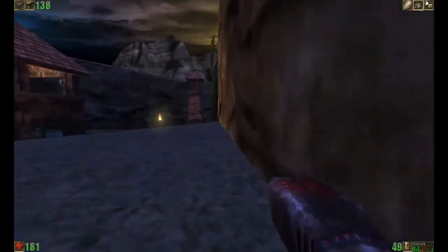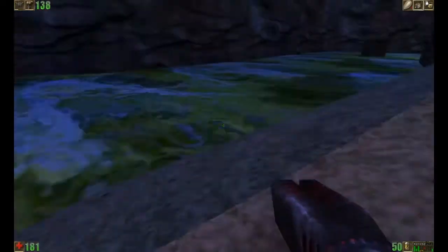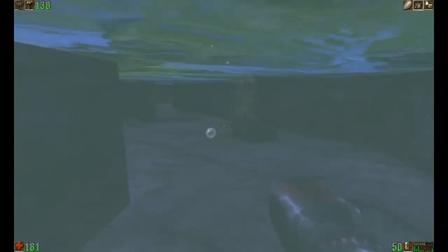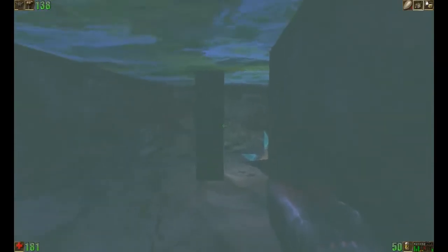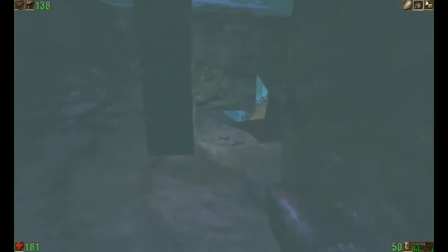There's a Titan off into the distance, and this level has three separate Titans. They're not stone Titans, but they're Titans all the same. And if you remember with Titans, they will eat up all of your ammo, so I find it a better option to just ignore the Titans as much as possible.